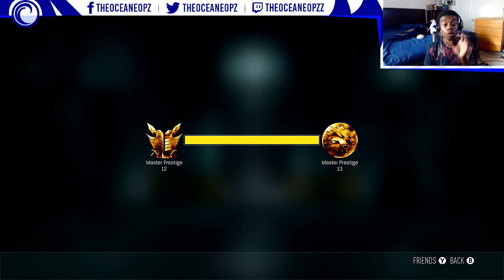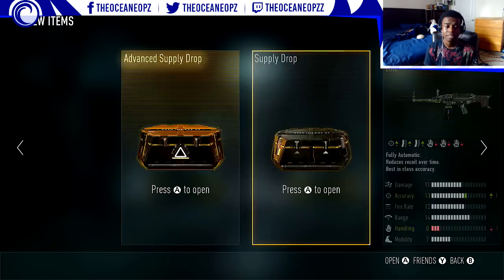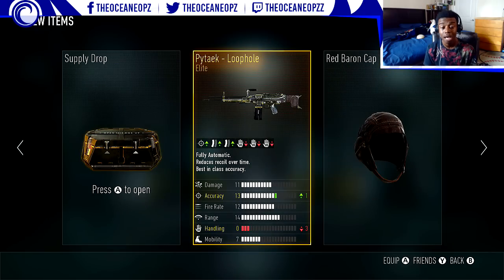I got the Loophole — one of the best variants you can use for the Pytec. The XMG is actually pretty good too. I'm probably going to open up the supply drops on my livestream in about two minutes. The Loophole is pretty good — it's going to have zero recoil whatsoever. It's a complete monster.